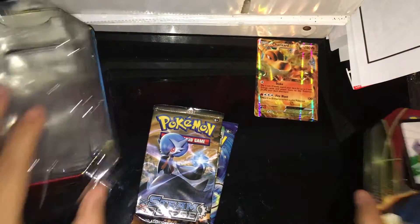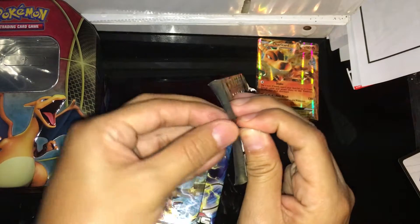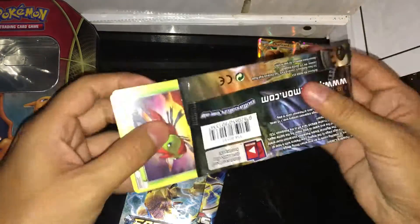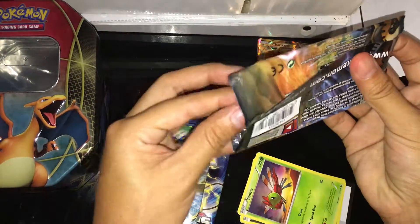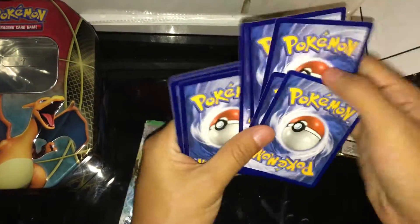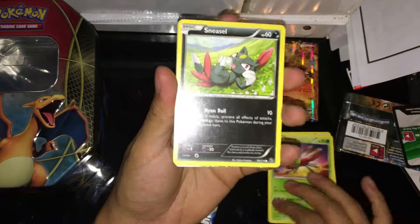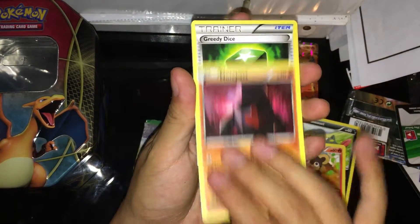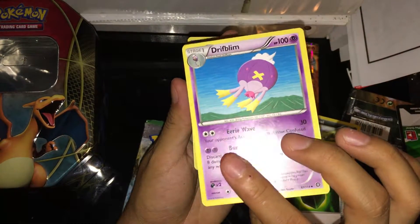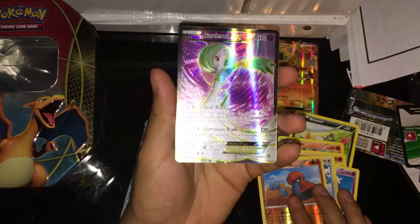I'm gonna do Steam Siege first. Let's pray for pulls! That opened up pretty easily. Alright, let's do this — we got a Yanma, a Sneasel, Litleo, Nosepass, Greedydia, Drifblim — looks just like an air balloon — Fletchinder, a Primal Pass.